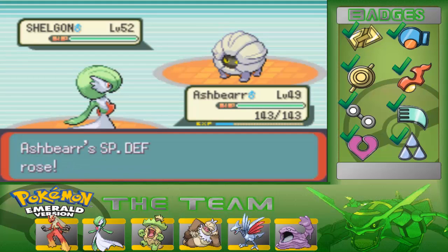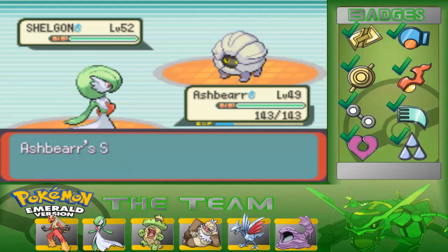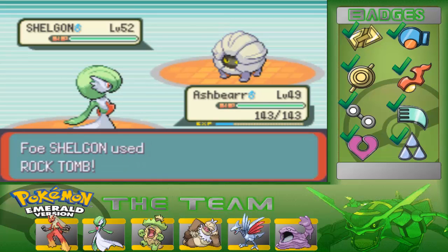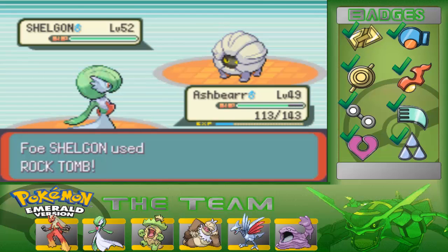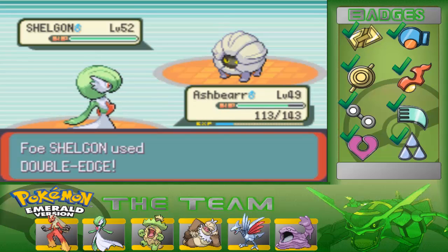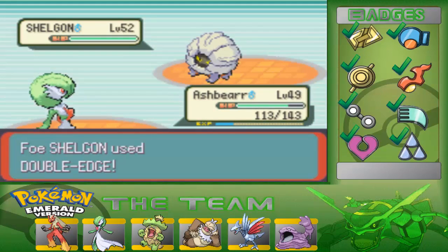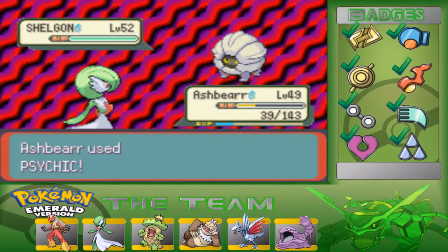I think I'm gonna send it just a couple of Calm Minds here. I don't know, maybe it might go for Rock Tomb, but if it does, good thing I have Rest, because that probably might actually kill me. I hope it doesn't. Wait — Rock Tomb is like a 50 power move or something. I think it's 50, I'm not sure. You gotta be kidding me. Okay, it still lives. Good. I was right there for a moment.